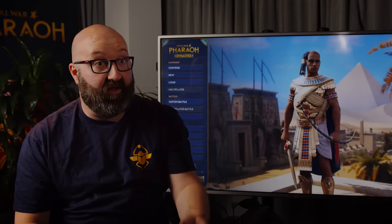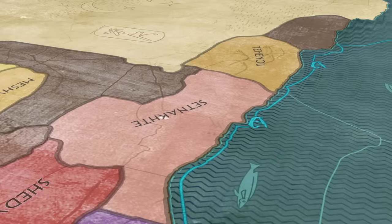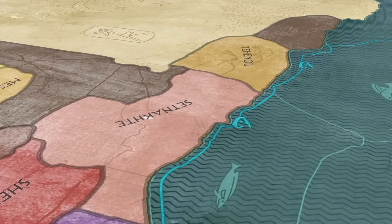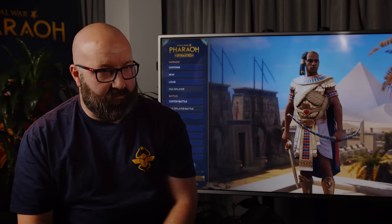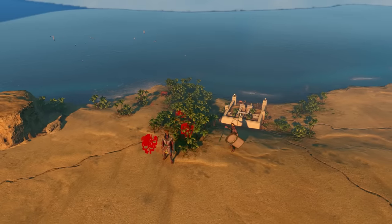Setnacht is Ramesses' father — specifically the father of Ramesses III — and he starts in the western desert, very close to the coast of the Mediterranean. From this position he has the option to expand further into the desert to the west, or to the south, where he'll likely be fighting against Libyan tribes. He can also go east, where he will inevitably meet his son Ramesses and perhaps form an alliance to more easily claim the crown.